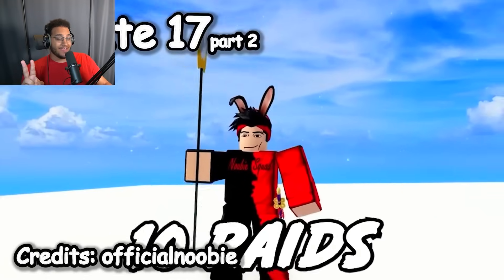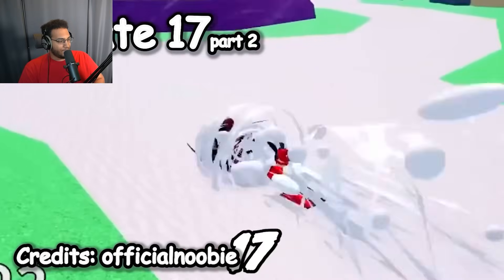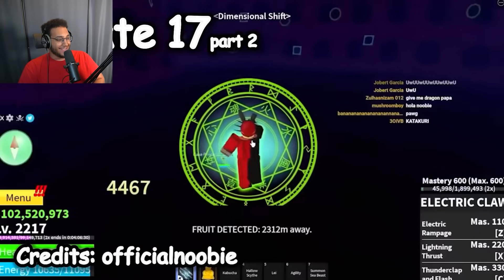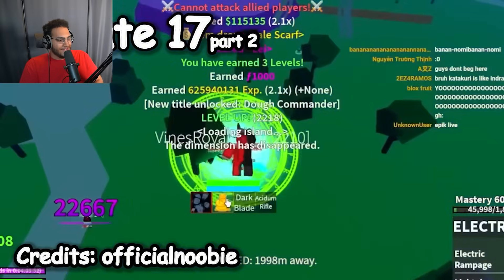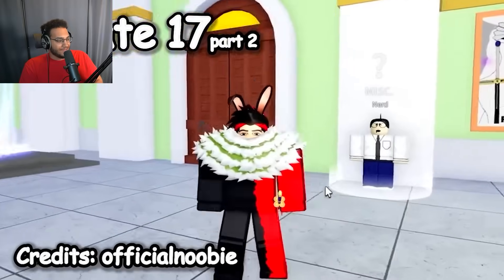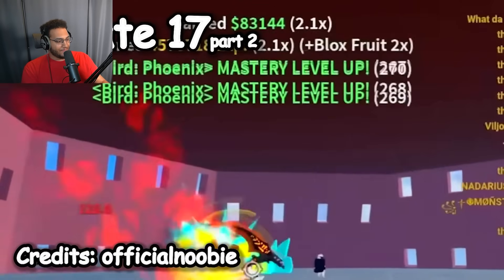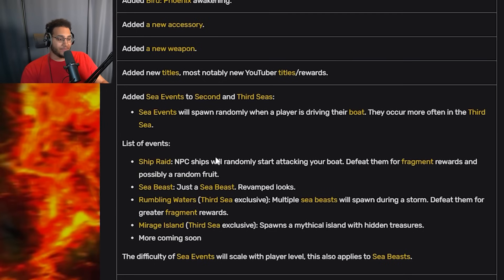Update 17 Part 2: we got the spiky trident, a phoenix raid, and the doe king raid — one of the hardest boss raids even to this day. With that obviously came the pale scarf and other things. He just got the pale scarf right there. They added the phoenix awakening as well, and sea events for the first time: ship raids, rumbling waters, and mirage island.